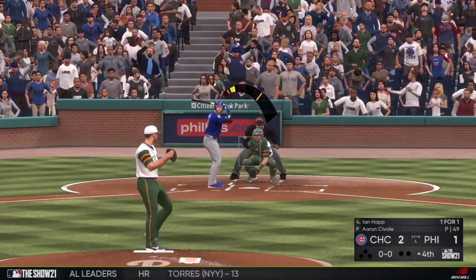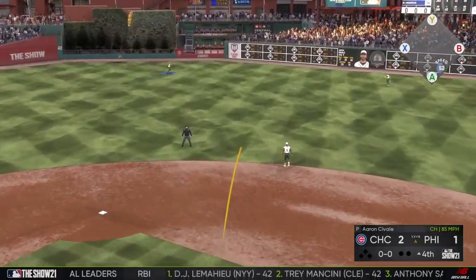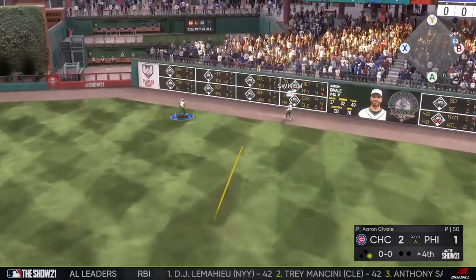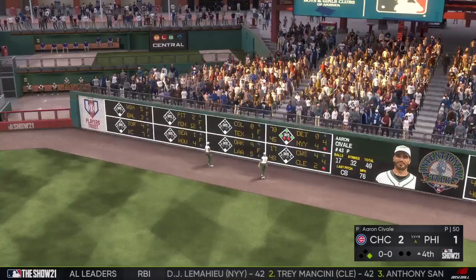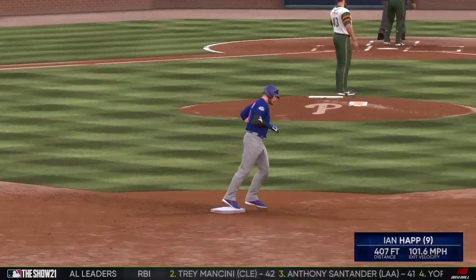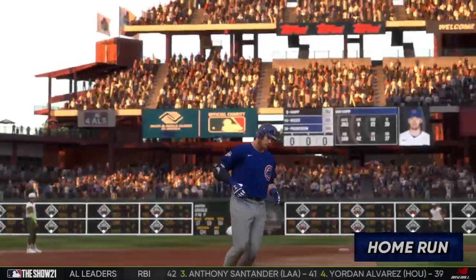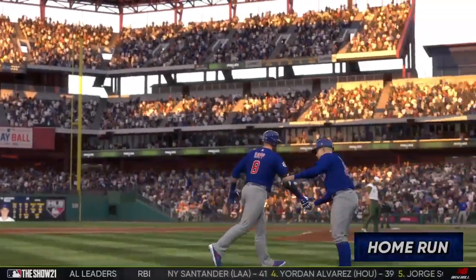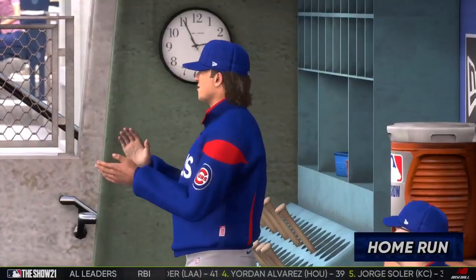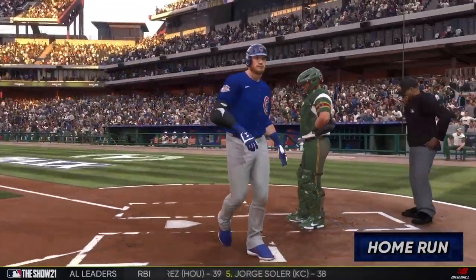Now to the plate, Ian Happ. He pulls this one high and deep to right center field — back-to-back jacks on back-to-back pitches! A solo home run off the bat of Ian Happ, his ninth on the year, and the Cubs have taken a three to one lead.